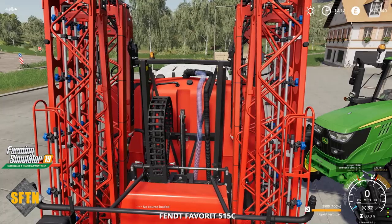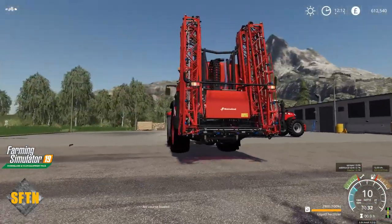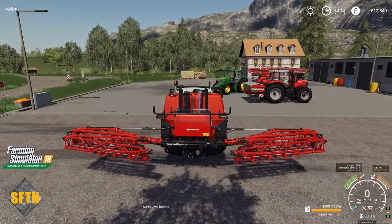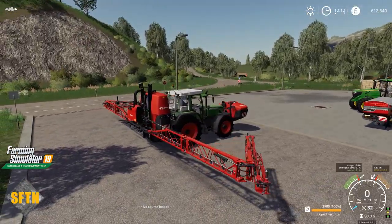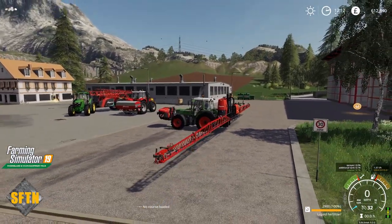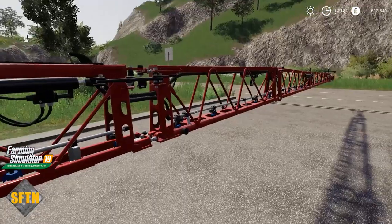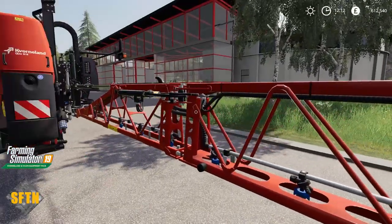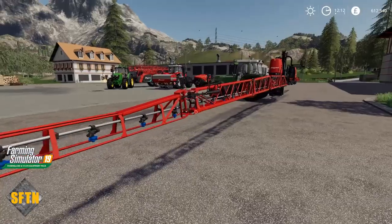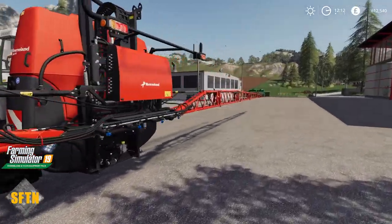We're going to pull ourselves back into a little bit more space where we can unfold this boom out and just watch it go. Looking fantastic — very nice seamless control. And look at the width here for a three-point linkage mounted sprayer: 28 meters is pretty darn handy. I love it. As we have a look around, the detail on each of the joins — you have the folded mechanism there, but you also still have the nozzle and the pipework going across the bottom. Just looks incredible. This is the spring back mechanism here as well — it looks great.